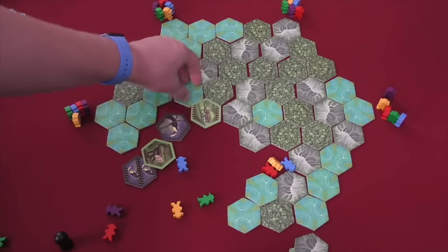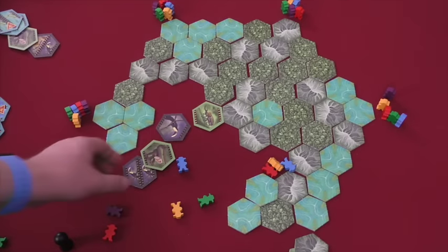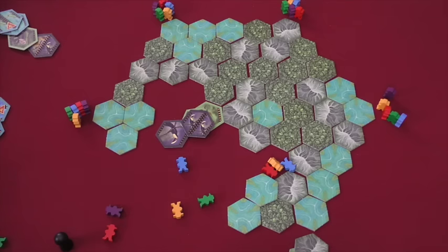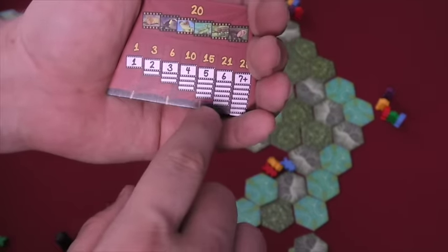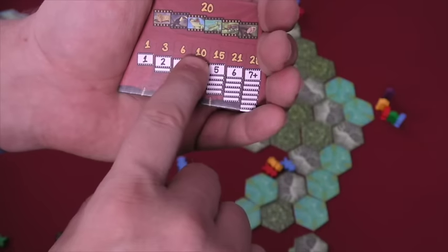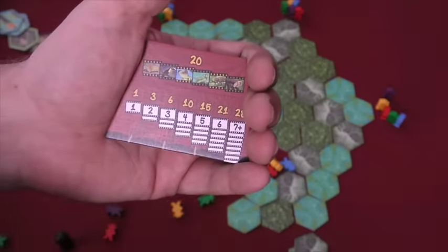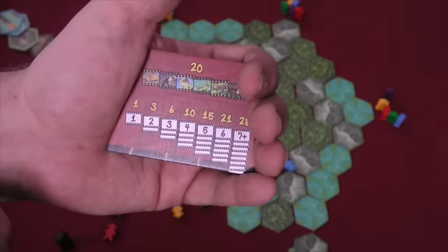Also, if while turning tiles over you turn over two with a mosquito symbol, those two go away, the expedition is immediately over, and you only get the tiles in between them or the ones without mosquitoes. This continues until everyone has used up all their explorers. When all your explorers are gone, you are out of the game. Once everyone has used their explorers, you count each type of animal — so if I have four jaguars I get 10 points, and if I have six frogs I get 21 points. If you have one of all six types, you get 20 points for each complete set. Whoever has the most points wins.